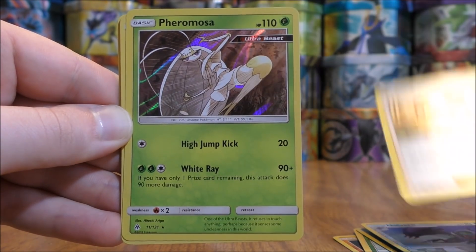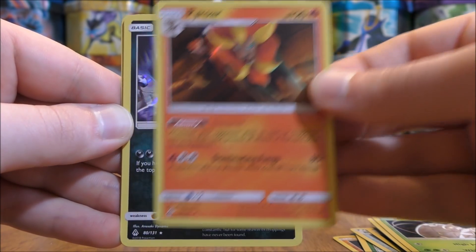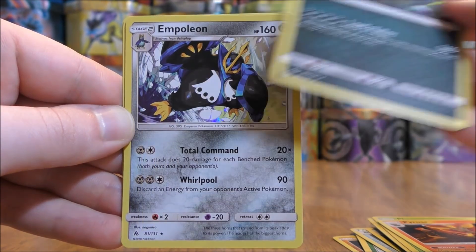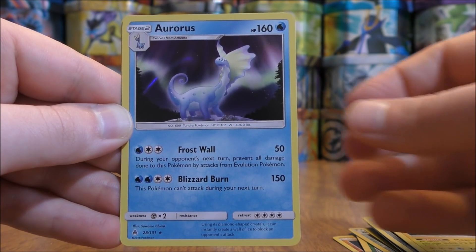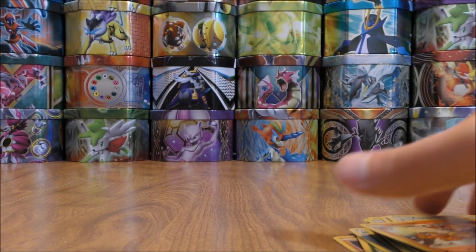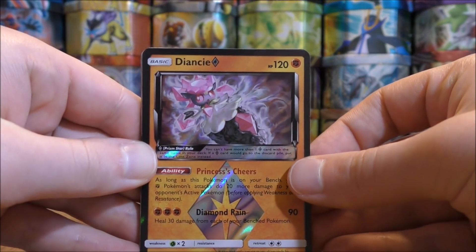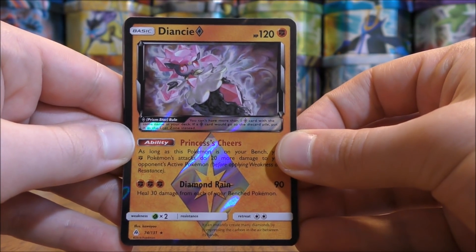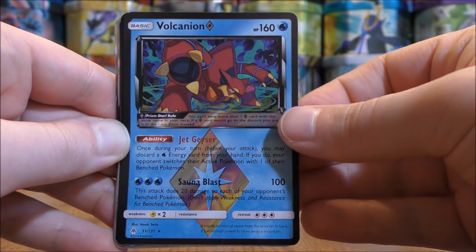The 8 rare hollows were: Diantha, Pheromosa, Pyroar, Guzzlord, Empoleon, Magnezone, Aurorus, and Infernape. As for the better cards, I pulled out 3 Prism Star cards — 1 Diancie and 2 Volcanion.